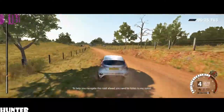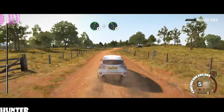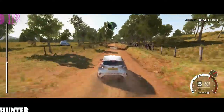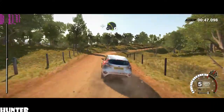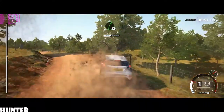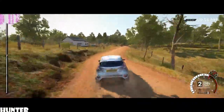To help you navigate the road ahead, you'll need to listen to my notes. We'll use the 6-to-1 system. A 6 is a fast and sweeping turn, and a 1 is slow and tight. Right 6. And left 5 over crest. 80 through dip. 80. Left 5. Into right 4. And left 3 over crest. Don't cut. Into right 5. Dip. Crest.